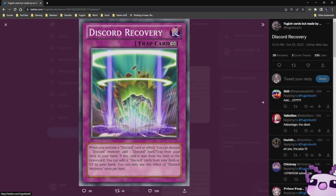First up, we have Discord Recovery, a Continuous Trap. When you activate a Discord card or effect, you could discard one Discord monster, then add one Discord spell or trap from your deck to your hand. If this card is sent from the field to the graveyard, you could add 12 Discord cards from your deck or graveyard to your hand. You can only use this effect of Discord Recovery once per turn. Very, very broken of a card if they had other Discord cards to go along with this one.